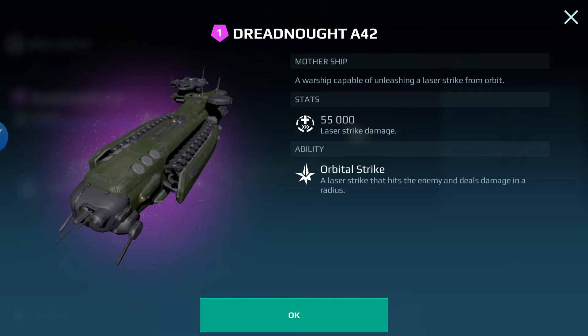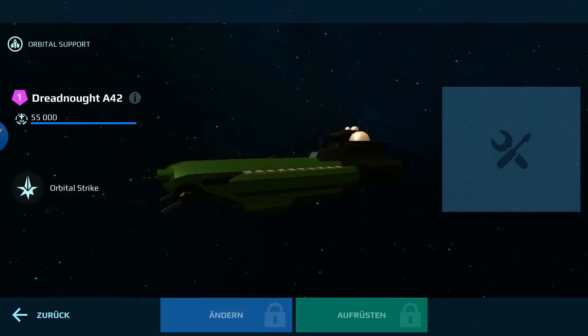The orbital strike hits the enemy and deals damage in a radius. You have to have your targeting system pointing at an enemy robot before you can fire. You can tune it up — though I don't think you can tune it on the test server just yet. But this is probably gonna be coming into War Robots in the near future. This is just a test to see how it works and how much damage it can inflict on an enemy robot.